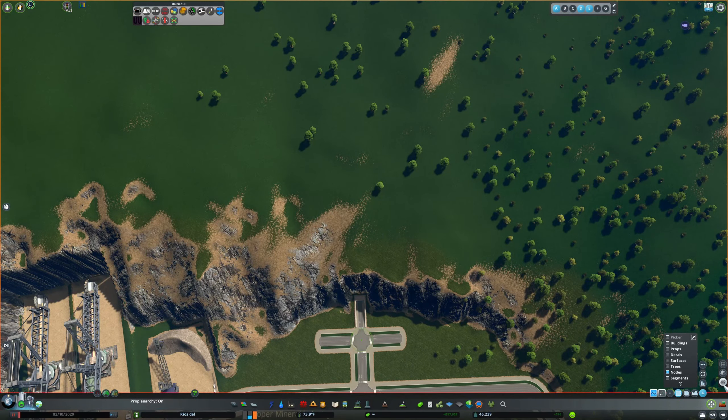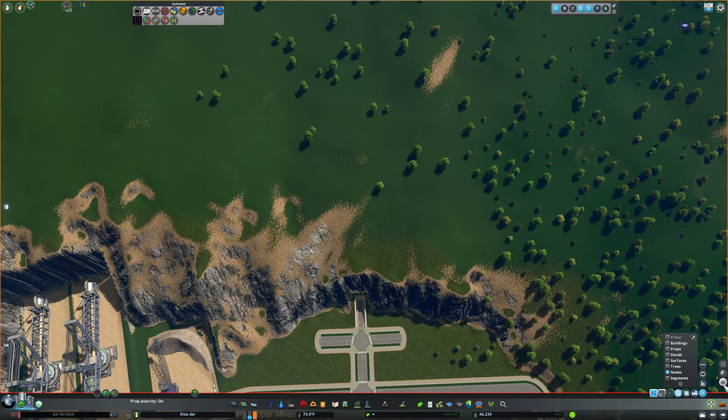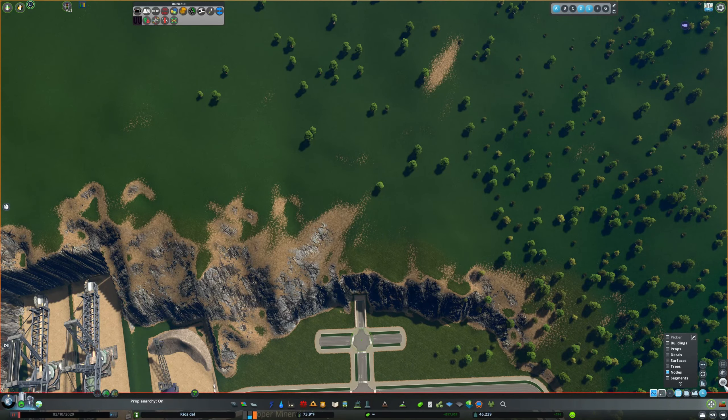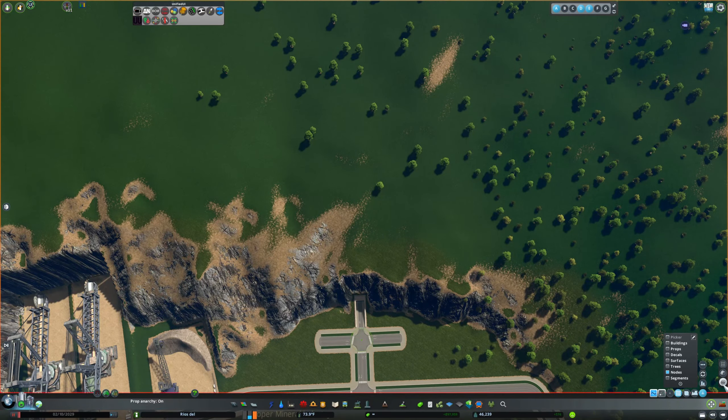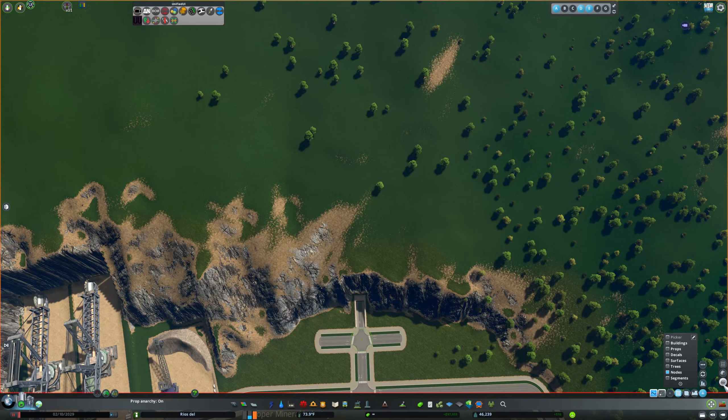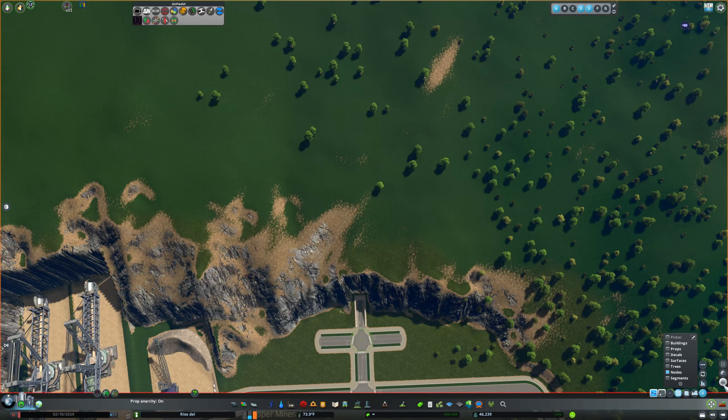We need storage for the raw materials. Where can I put this nifty looking storage facility? I think in between those miners there — we're gonna have to move this guy over a bit. Almost not enough room, but there's enough room — I just can't get it to align with the road there. There's no zoning. I think I'll move this guy over a little bit.